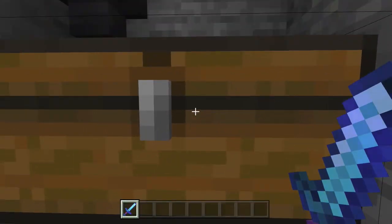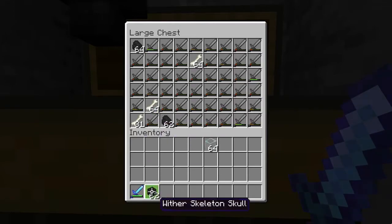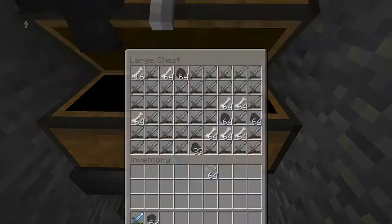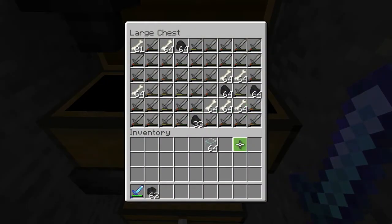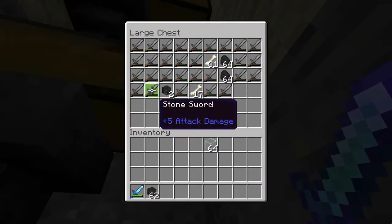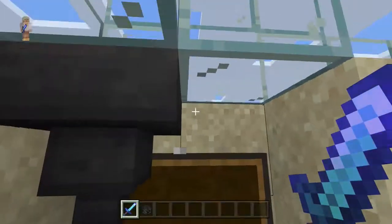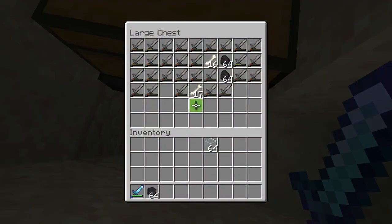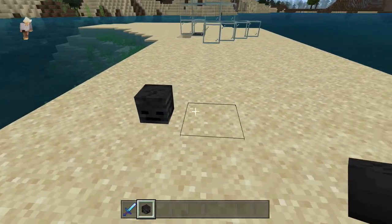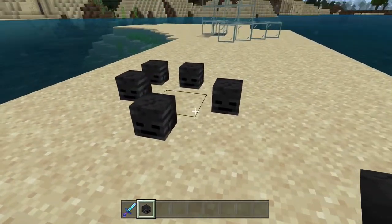So, first chest — let's see. Sixty-two heads. Wow, that is insane. And second chest — wow, no heads in there? That's surprising. Third chest — two heads. I guess that adds up to a stack. And that's it. Wow — sixty-four wither skeleton skull heads from 1,000 wither skeletons.